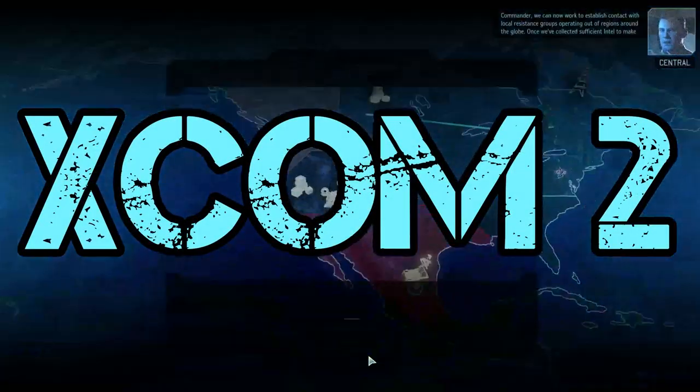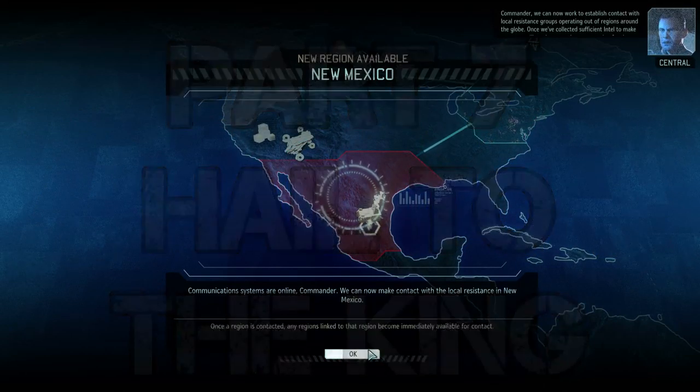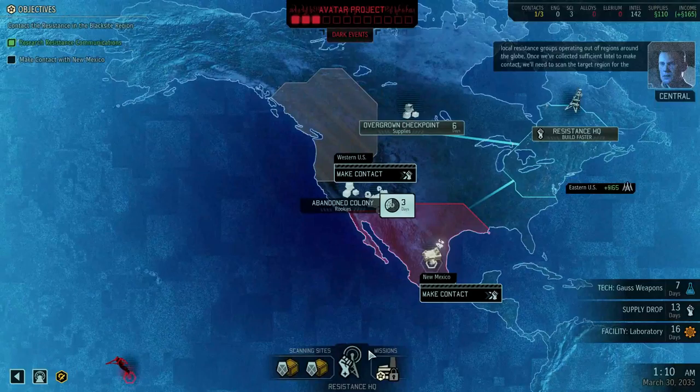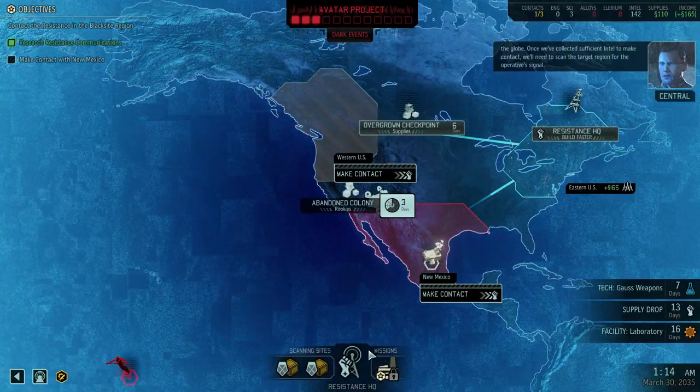Commander, we can now work to establish contact with local resistance groups operating out of regions around the globe. Once we've collected sufficient intel to make contact, we'll need to scan the target region for the operative signal.